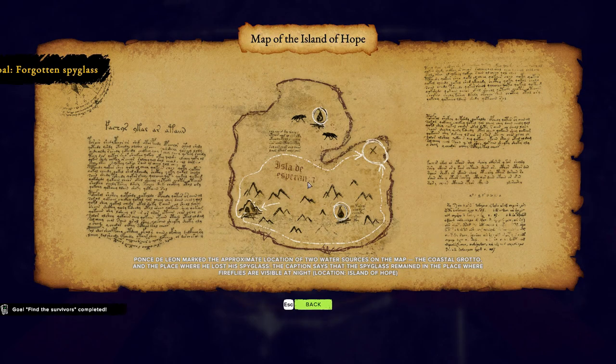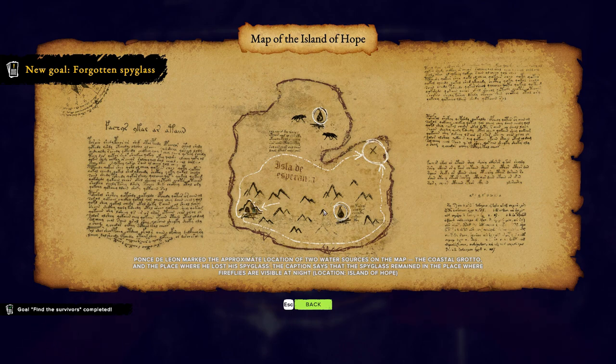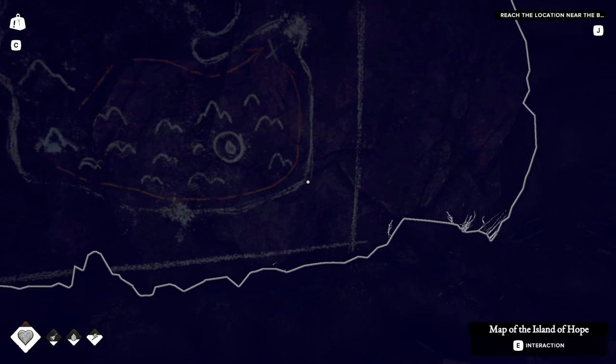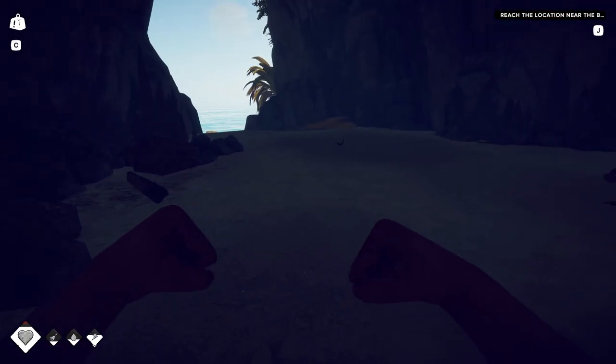After building up the temporary camp, the captain began to explore the island — he named it the Island of Hope. During another trip, he heard distant cannon shots. It was a signal from one of our ships. The captain left this note, then hurriedly packed up and sailed toward the sound of the cannon fire. He was in a rush to help his crew. Running quickly, he forgot his spyglass on the other side of the island. If I find it, I will be able to look around the island. The white symbol above is visible from almost anywhere. The caption says the spyglass remained in the place where fireflies are visible at night — they want me to go out at night.